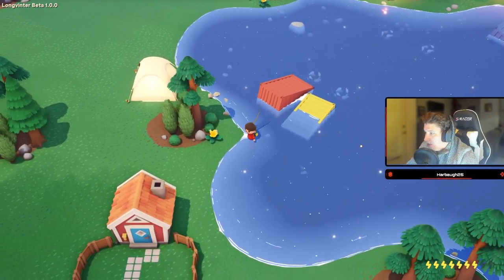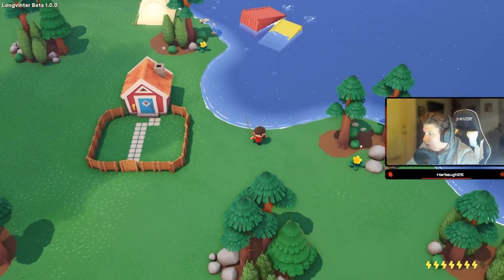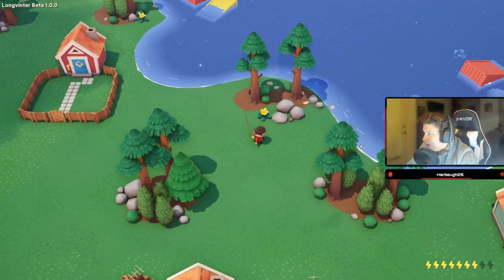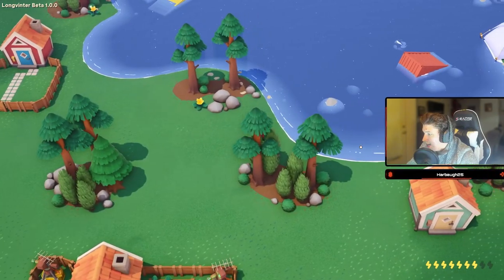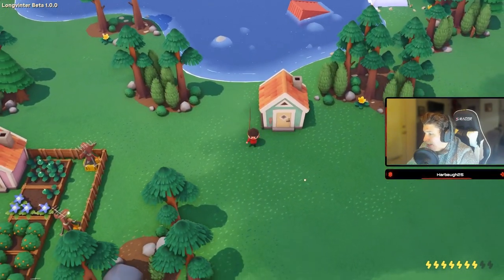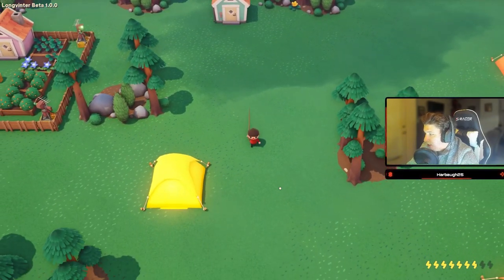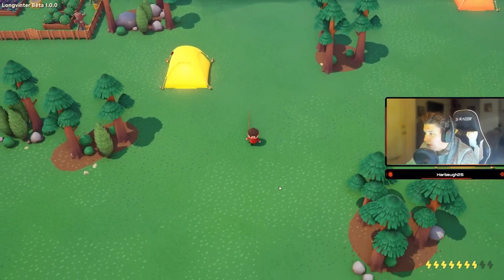Now all we need to do is run back down to the Sergeant's Outpost — just going to run straight south. Once we get there we will sell all of our fish and you will be rolling in riches.